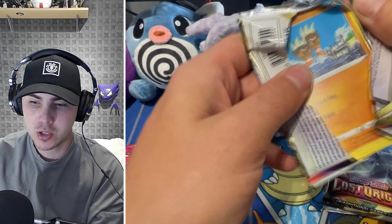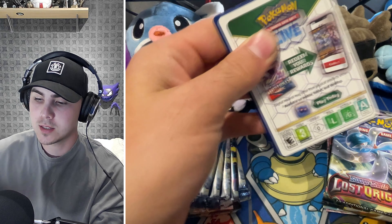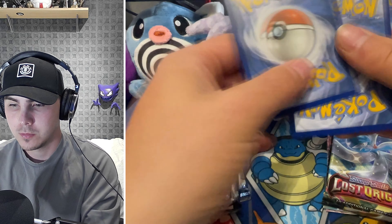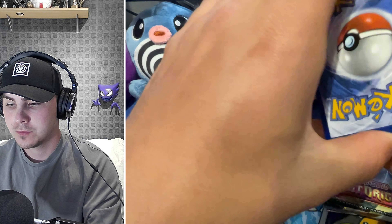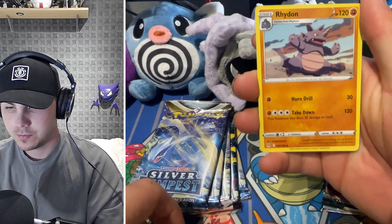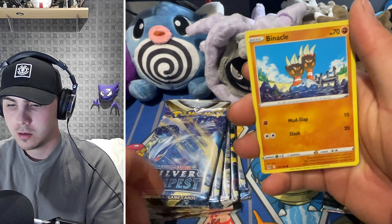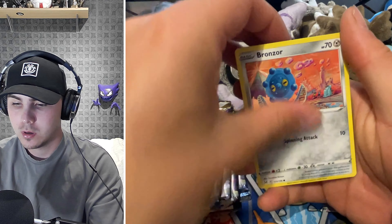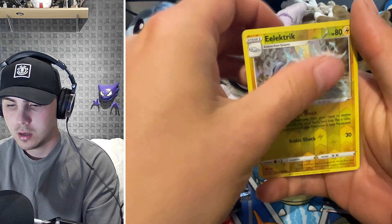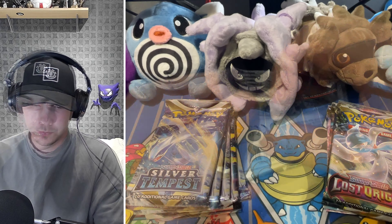Into the first Lost Origin pack — we did actually get a Holo in the first pack. White code cards, I don't think are good; I'm not sure if they changed it or not. But again, we go four from the back. We've got Rhydon, Roserade, Binnacle, Bronzor, Snover, Jynx, and a Stonejourner — non-holo. Getting into the second.